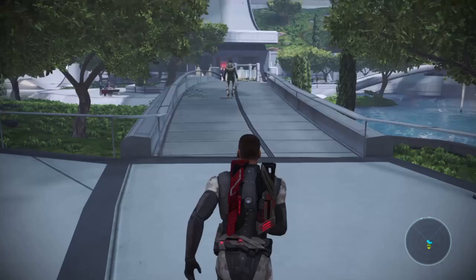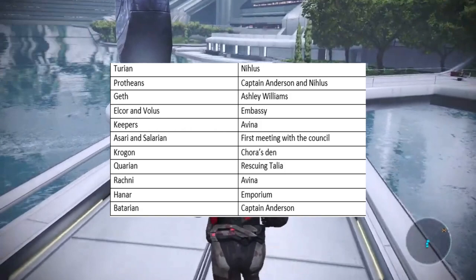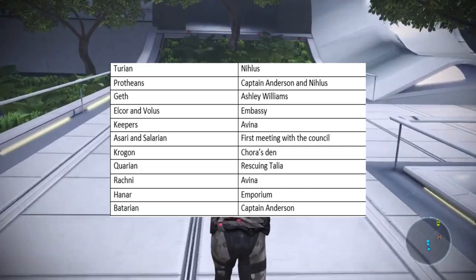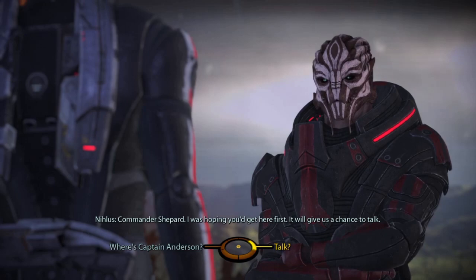To get the Archivist Trophy, you need to find all Primary Alien, Council Races, Extinct Races, and Non-Council Races Codex Entries. This may sound difficult, but you can actually achieve it within your first three hours of the game. There are a few missable entries, so it's important to exhaust all conversations with everyone you speak to, which is a good practice during the Mass Effect Trilogy. You can't go too far wrong as long as you speak to everyone about everything.